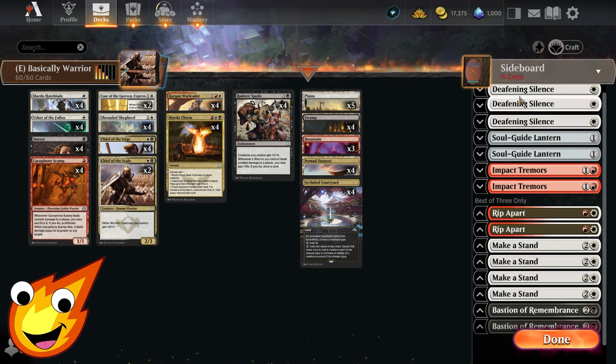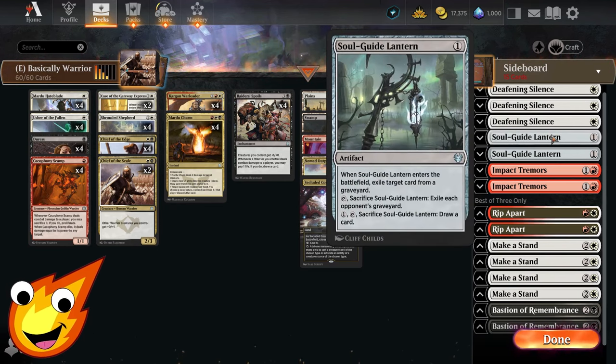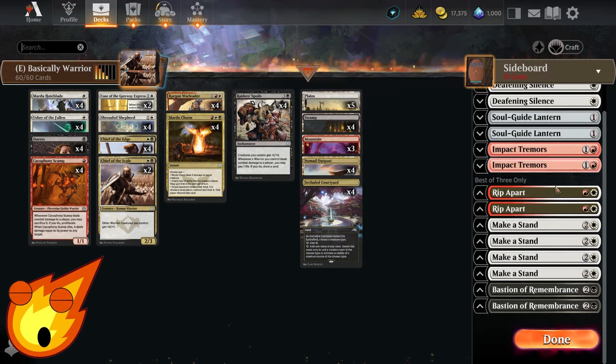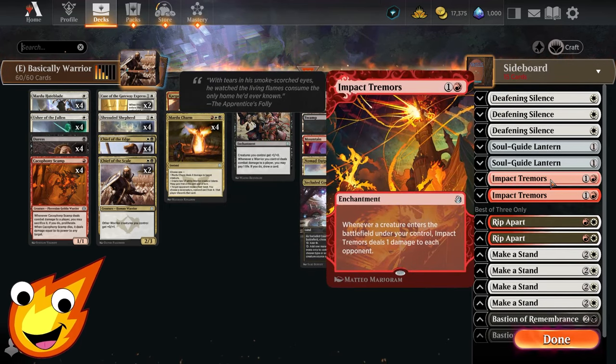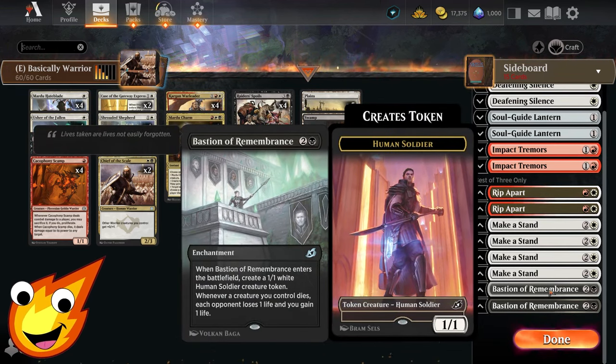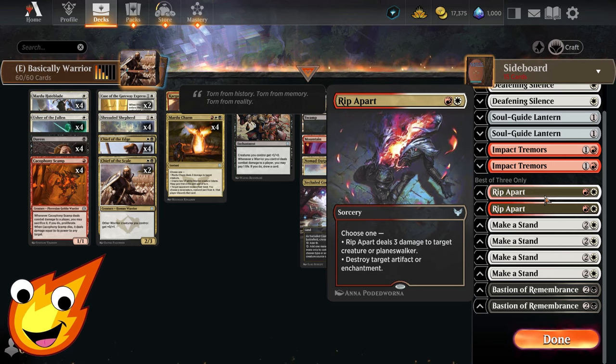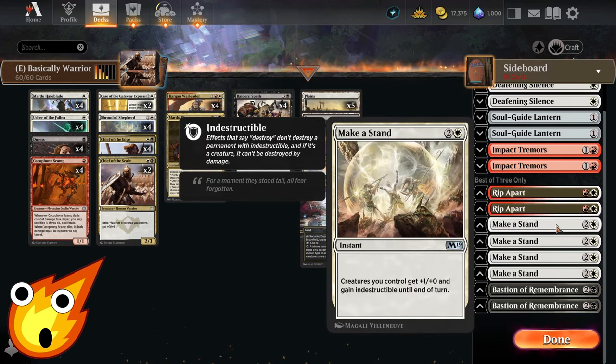For best-of-three, your sideboard options include Deafening Silence to stop combo and control decks; Soul Guide Lantern for graveyard hate, which can also sacrifice to draw a card. Impact Tremors pings your opponent whenever a creature enters the battlefield — good if they're less removal-heavy. Bastion of Remembrance drains opponents when you lose a creature and gains you life, ideal against removal-heavy decks. Rip Apart handles artifact and enchantment hate plus light creature removal. Make a Stand gives all your creatures +1/+1 and indestructible — great against wrath-heavy opponents.